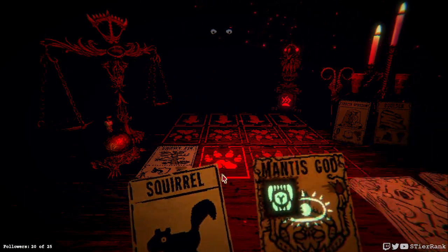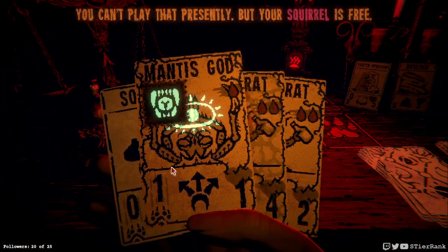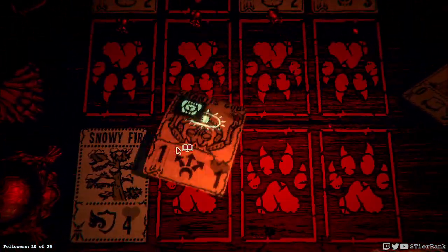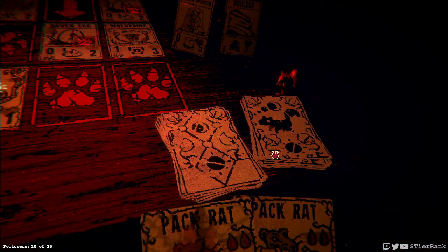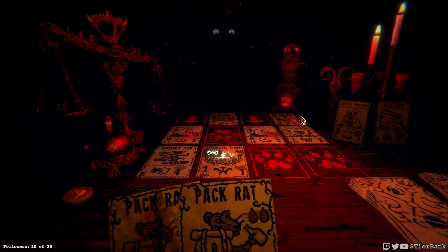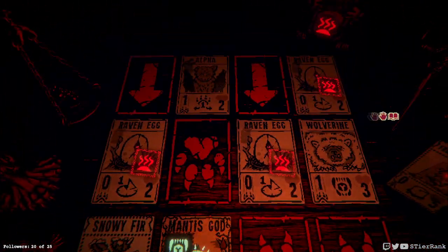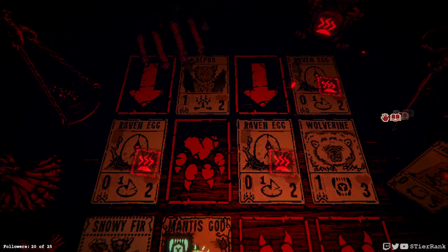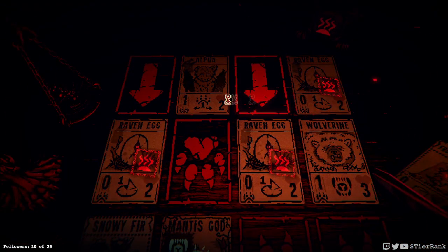Maybe we'll get a special pack rat or something special from the cave event. Stinky and a Wolverine, so let's do our Mantis God. We've got double pack rats. I'm thinking I might have to either cut something or put down our two blockers here, but this raven egg is not going to die in time unfortunately. I think the alpha is going to throw off our plans.